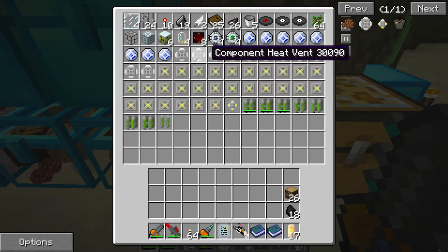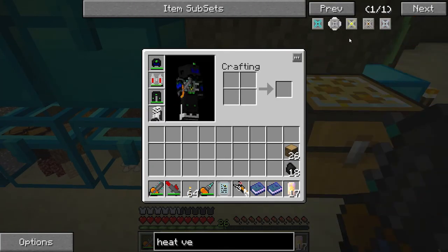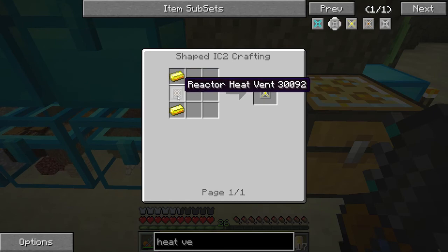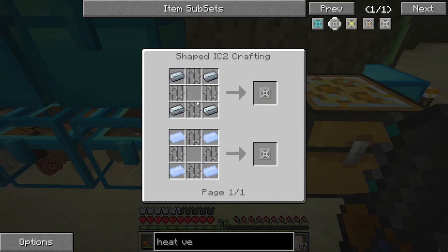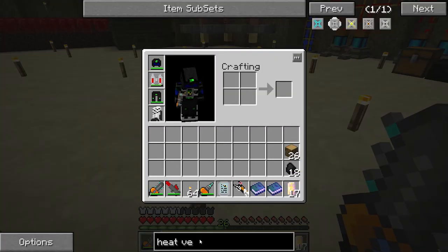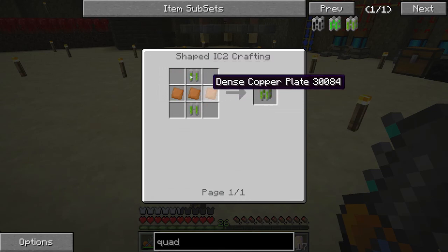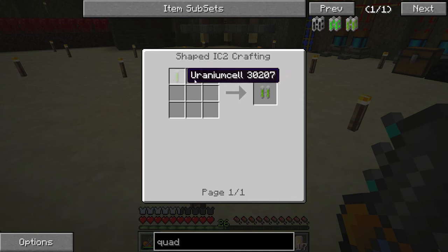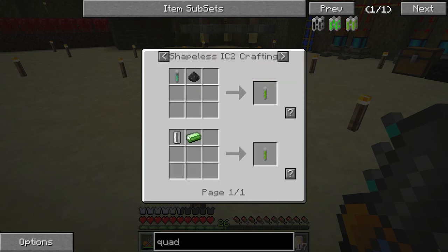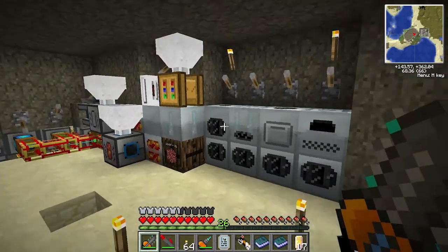Overclocked heat vent — there's a lot more of those than the others. It takes some gold, a heat vent, some dense copper — same as the other heat vent. Then we have these quad uranium cells. A quad uranium cell takes double uranium cells plus three dense copper. A double uranium cell takes two uranium cells plus some dense copper. A normal uranium cell is just an empty cell and refined uranium, which you get from macerating uranium ore and then compressing it.